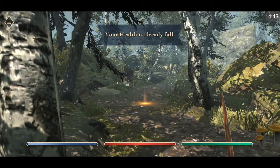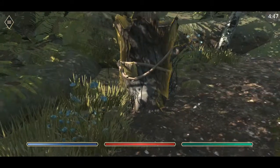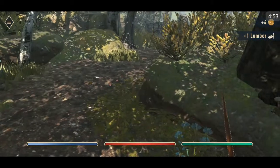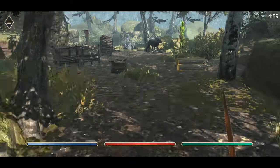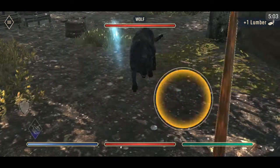Those mushrooms give us health. What's this? We got some gold and some lumber — only four gold, but that's not bad. Got more lumber. We've got a spriggan and a wolf — let's fight the wolf first.